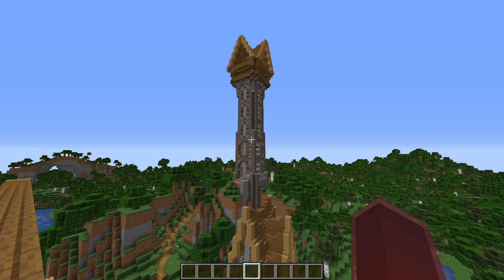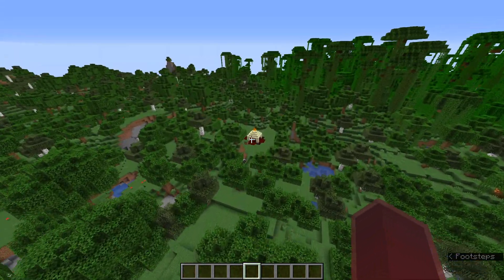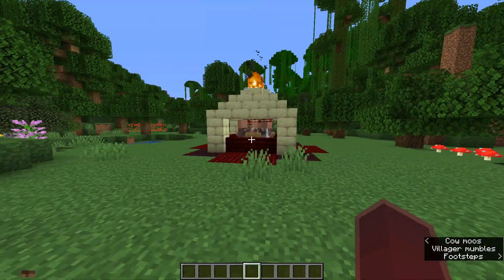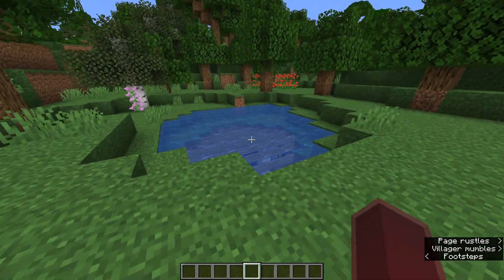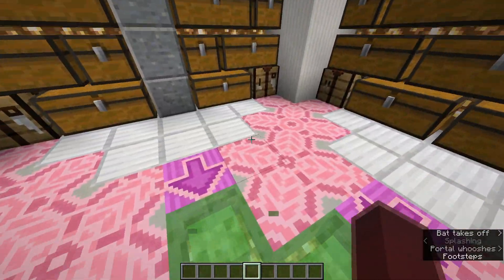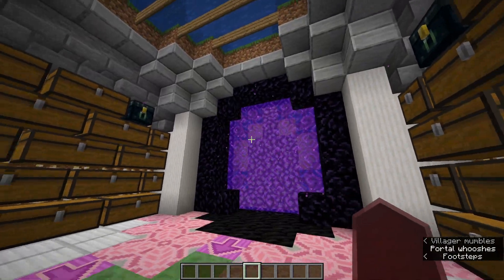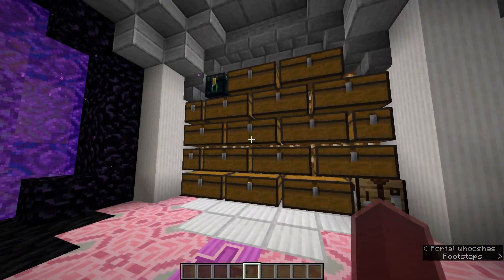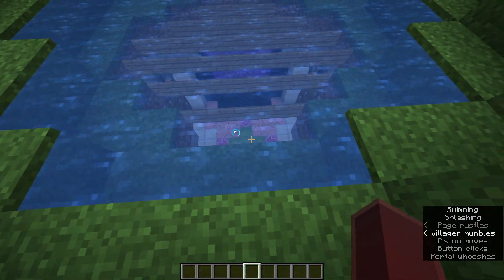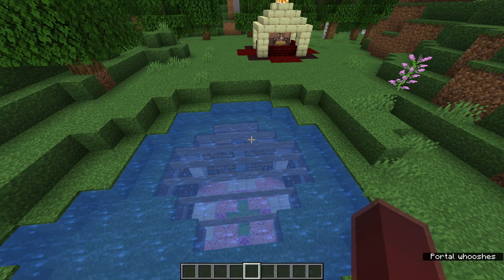Before I do that though, there's one other thing I want to show you. This creative world had some other interesting stuff — I had this storage system I was very proud of. It was under a naturally generated lake, with all my stuff there including a nether portal. When I was finished with my storage I could just go back up with the slime blocks. I really love this design.